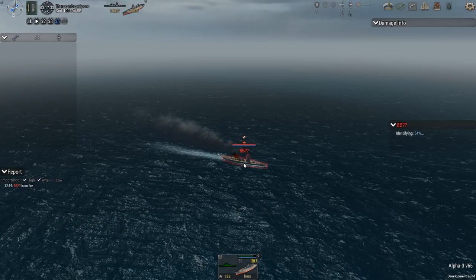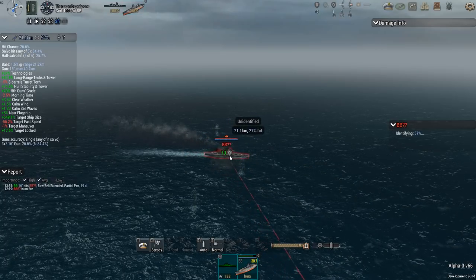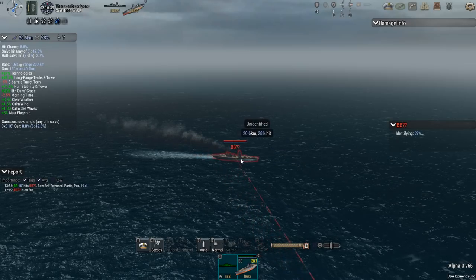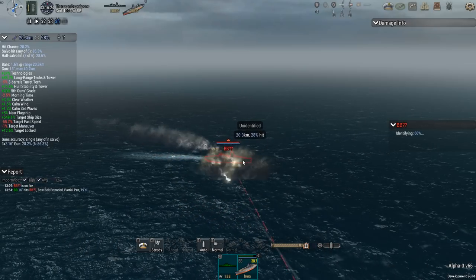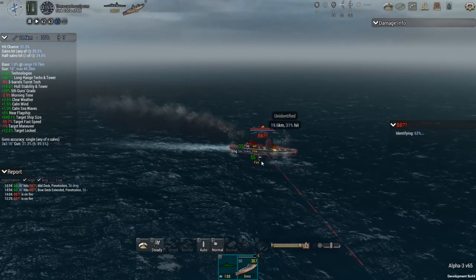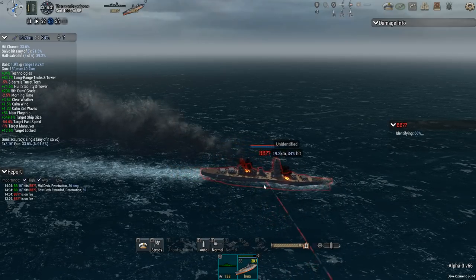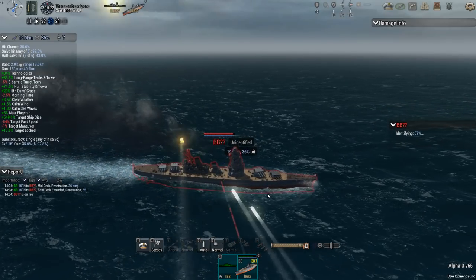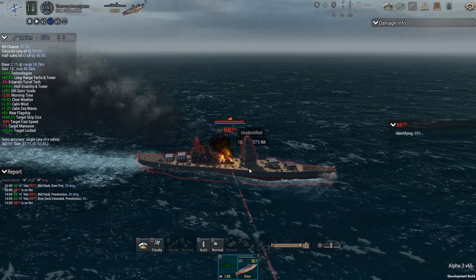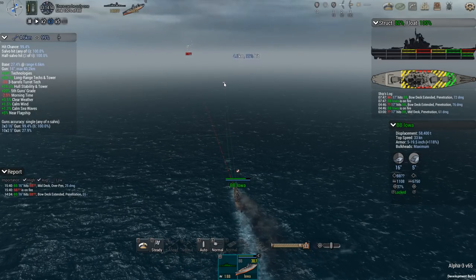Once you get identification to 100%, you can immediately see your chance to penetrate, the shell angle, and what you can do to reduce ricochets. Apparently even the HE is bouncing off the stern. But we get damage to the secondary tower — that's going to make his aim progressively worse the longer it takes damage. Though he's quick to put it out, which suggests we might be dealing with a ship with a lot of bulkheads. I'm still at 82% structural integrity. Distance: 18 kilometers.